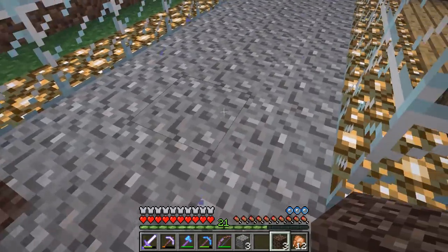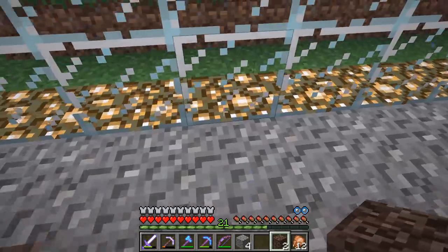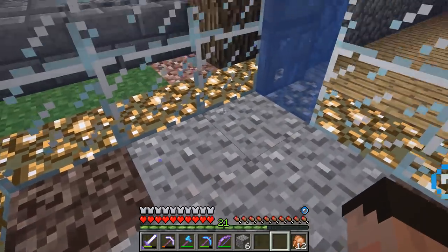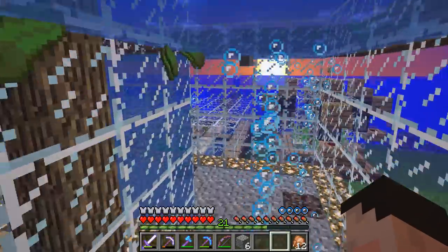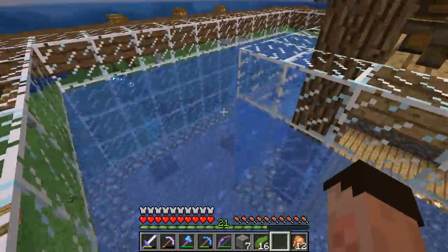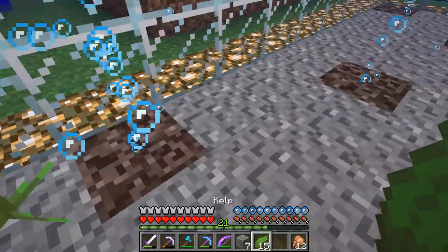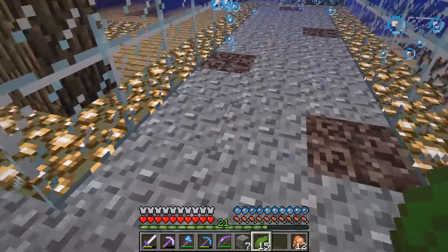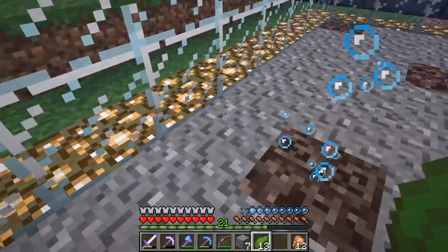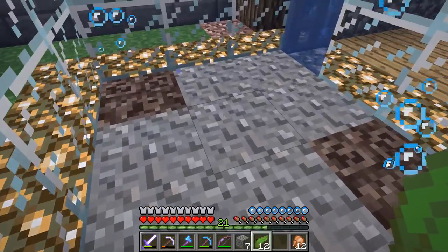I don't want to put the soul sand too close together because when I actually come in I don't want to be tripping over it all the time. I've also got a load of kelp I didn't manage to collect - I'll have that. I'm going to put a bit of kelp back there, a bit of kelp there and there, and a bit of kelp there. I think that would probably do.